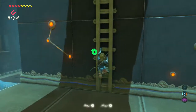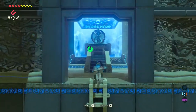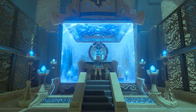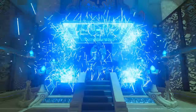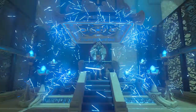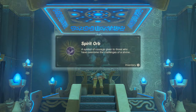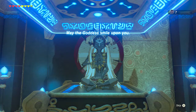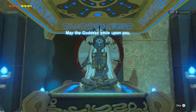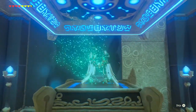Up the ladder. Come on, Link. You are very weird with ladders. Spirit Orb. So, we got rubber armor now. Which... that's going to come in handy. That rubber armor is going to do wonders.